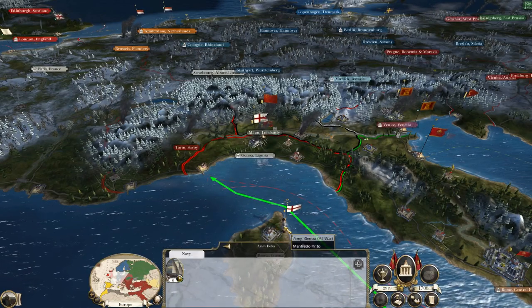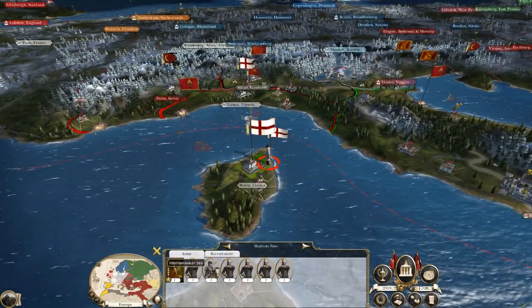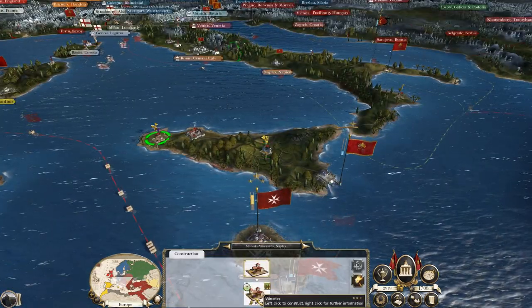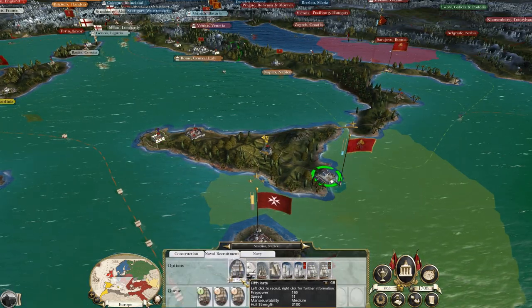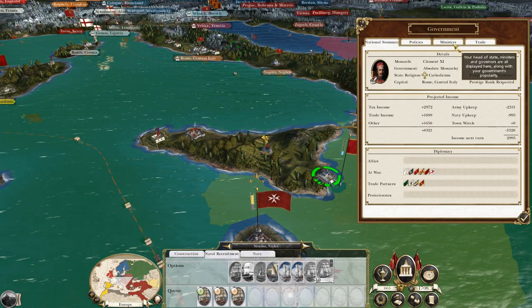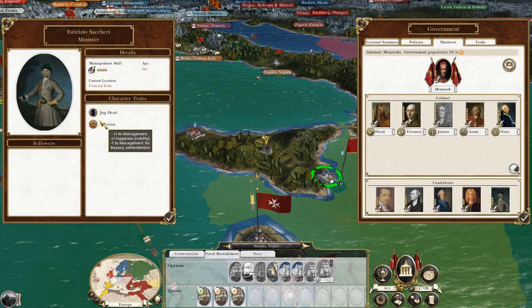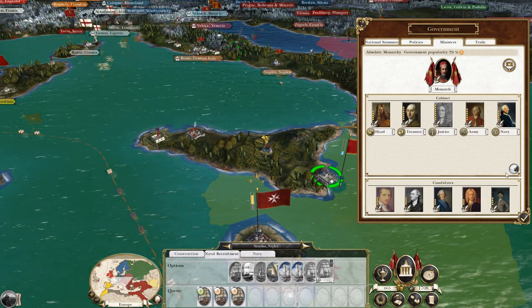Let's go raid Genoa, just to make sure they don't build any ships to move their troops anywhere frustrating. We've got our farms done - let's build another farm. Let's build another fifth rate. Let's check our ministers, see if we've got anyone who's particularly gifted. No real standouts here.